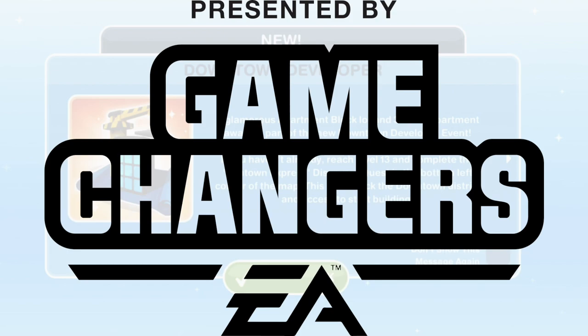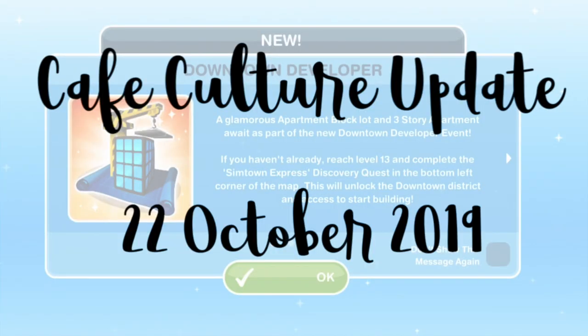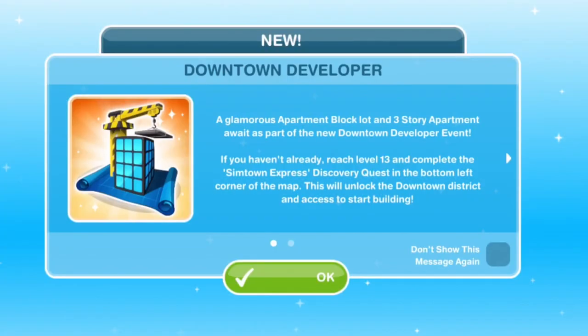This video is made possible by EA Game Changers. Thanks EA! Welcome to the Cafe Culture update in The Sims Free Play. This update comes out on the 22nd of October 2019, and we have a ton of things available in this update.